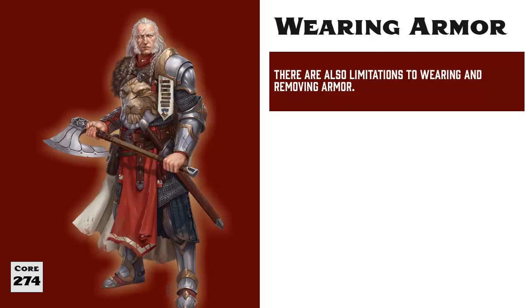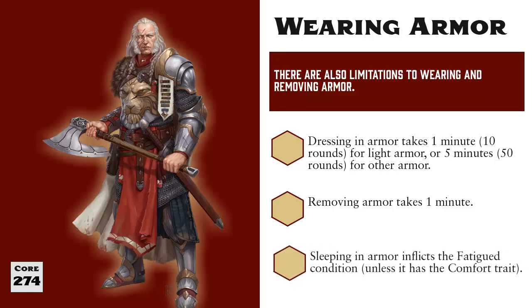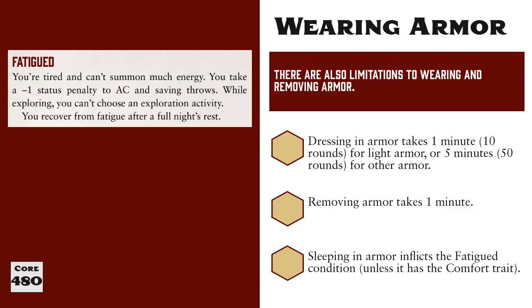There are a couple more rules to keep in mind when wearing armor. It takes 1 minute to put on light armor, or 5 minutes for medium or heavy armor, and 1 minute to remove any kind of armor. That's 10 rounds to get into leather or 50 rounds for scale mail — an eternity if enemies strike while you're sleeping. You might think to sleep in your full plate to stay ready, but sleeping in armor imposes the fatigued condition, which lowers your armor class and all saves by 1, prevents exploration activities, and cannot be recovered until you get a full night's rest without armor.